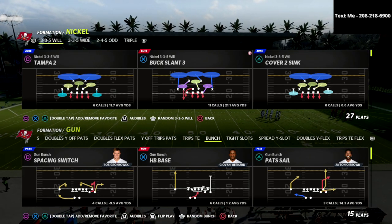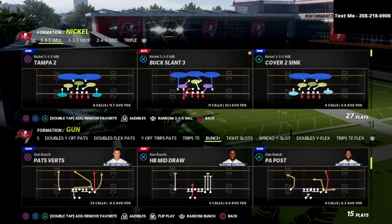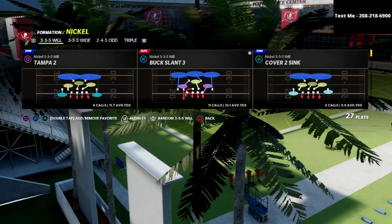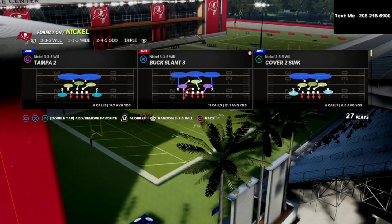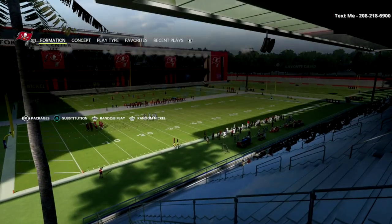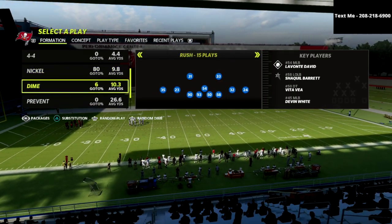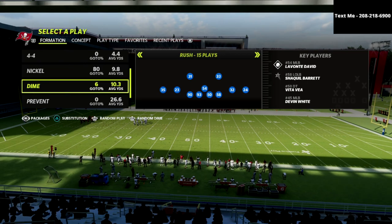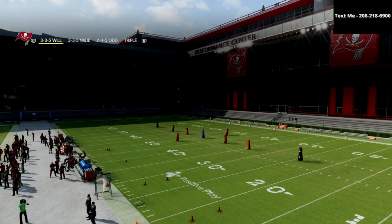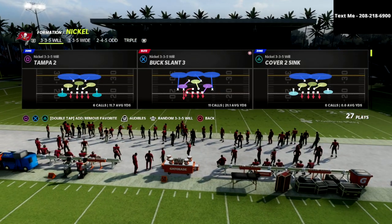If you want to learn my entire nickel 335 Will defensive ebook, I'm going to encourage you to join my Patreon. It's just $10 a month, and by joining that you're going to get instant access to every single defense we've released. So far we've released 335 Will, 335 Wide, 245 Odd, nickel triple, the 4-3 even 6-1 which a lot of pros are running, the dime rush package, the dollar 3-2-6, and several other defenses — eight defensive ebooks total.